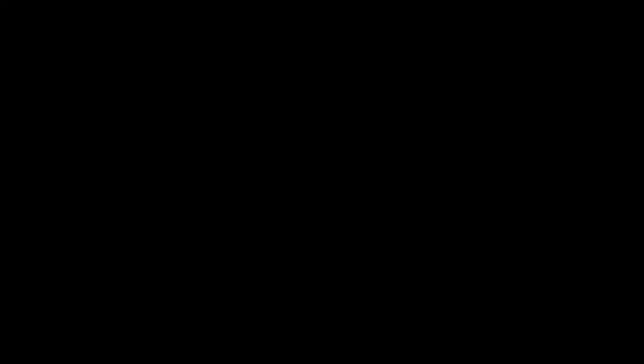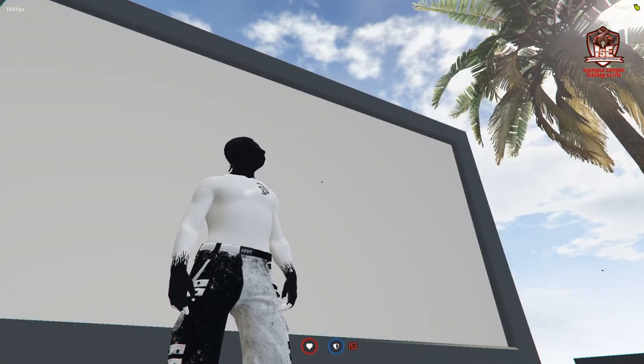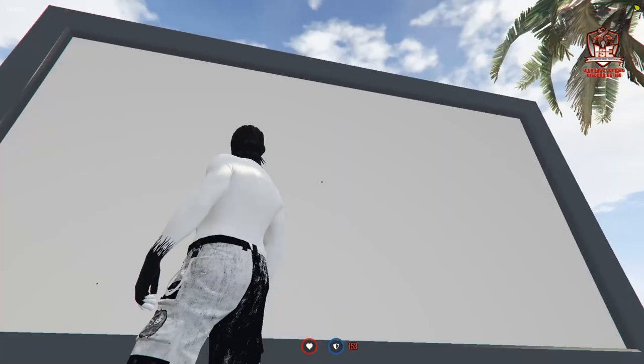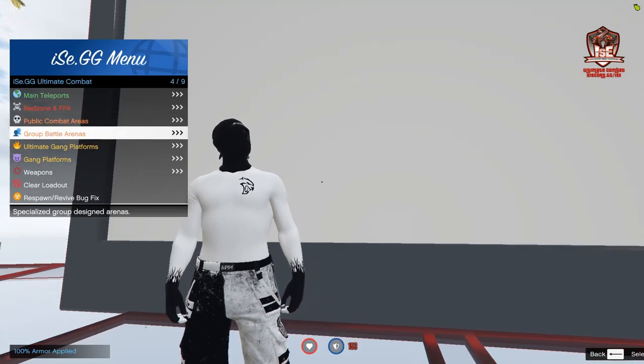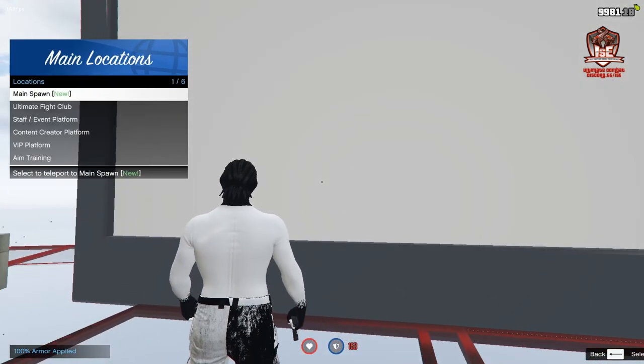When you join the server, what you're going to do is type in the chat slash skin to create your outfit, and once you get done with that, type skin save to save your skin. After that, pull up your K menu, go to weapons, spawn your AP pistol, and then go to main teleports and then go to aim training.